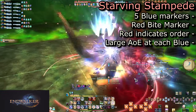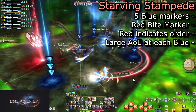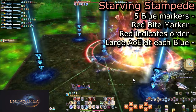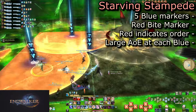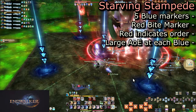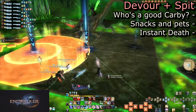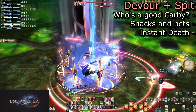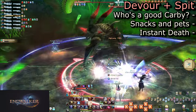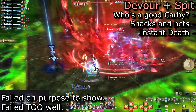This leads right into Starving Stampede, which spawns five blue markers around the arena and a red bite marker. This bite will jump from marker to marker, showing the order of where mechanics will go off. Carby will jump to each spot back to back, doing a large AoE. He is untargetable during this, so focus on staying near the edge and rotating in the same direction as the bite mark. Dodging into where the first AoE went off will dodge all other AoEs, so long as you go from the fourth or fifth tower to that first spot. If you are hit by any of the AoEs, you are dead — this stuns you for Carby to have a snack when he lands. He will gobble up anyone who was stunned, then spit you out in a random direction. You will do an AoE explosion where you land and take 999,999 damage. Focus on doing the mechanic while the boss isn't available to attack.